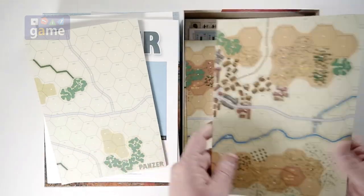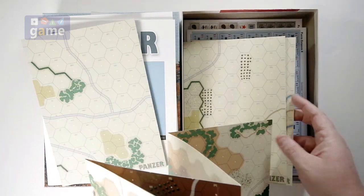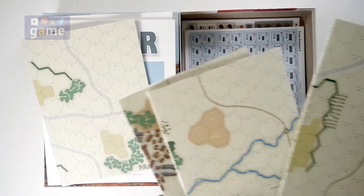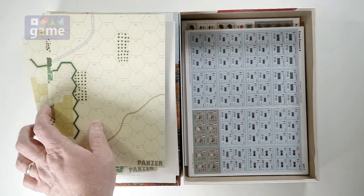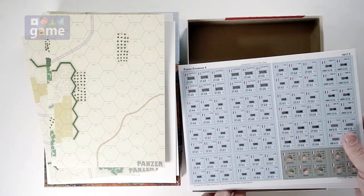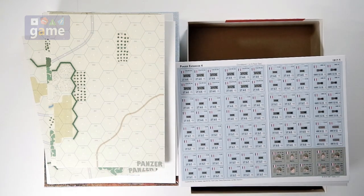You get four of these map boards. And then the counters — you get four counter sheets in the expansion. You get the one-inch vehicle counters.